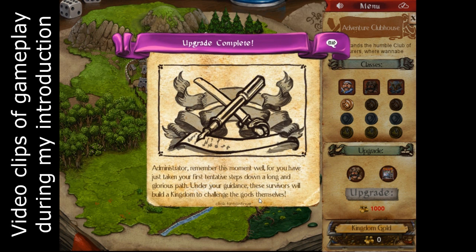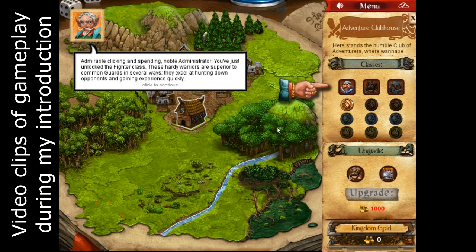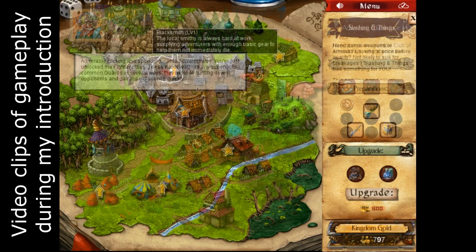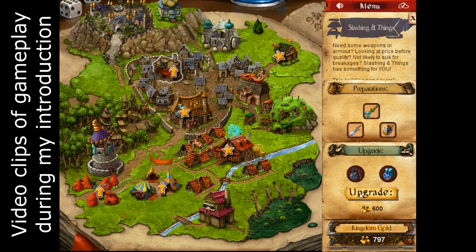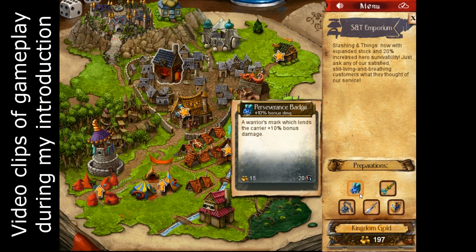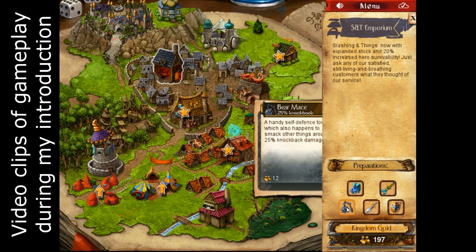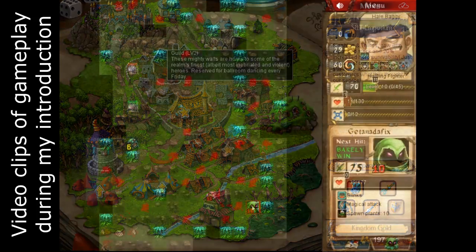Desktop Dungeons is a game you can apply a lot of strategy and analysis to, but you can also play it much more casually, kind of on the minesweeper side of things. I've heard the game described as a rogue-lite — in 10 to 20 minutes you can get through one dungeon if you're going casually and quickly, or if you understand the game very well and can play quickly.